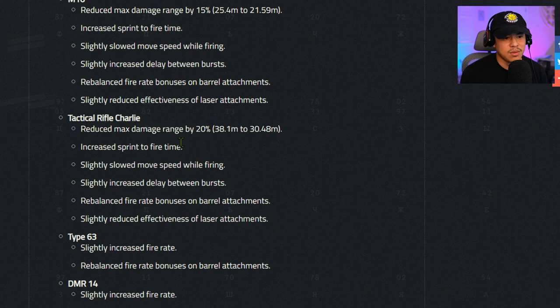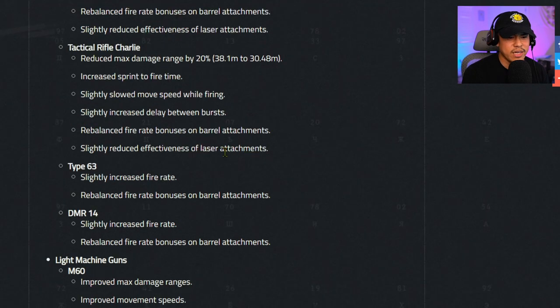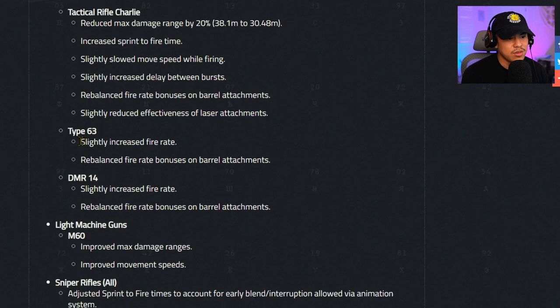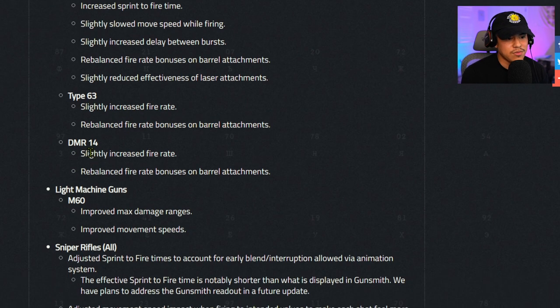Tactical rifle charlie: reduced max damage range by 20% (38.1 meters to 30.48 meters) — basically the same treatment as the M16 but with a larger range reduction. Type 63: slightly increased fire rate — that's a positive. Rebalanced fire rate bonuses on barrel attachments. DMR: slightly increased fire rate as well, same barrel attachment rebalancing.